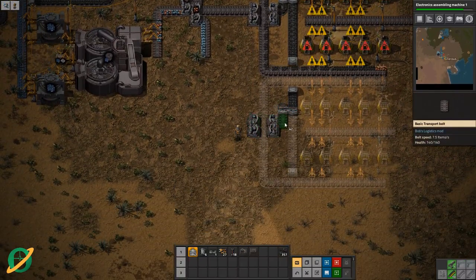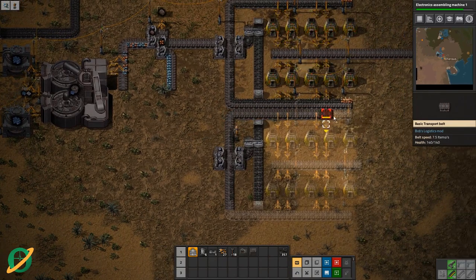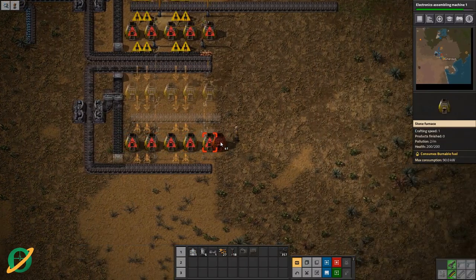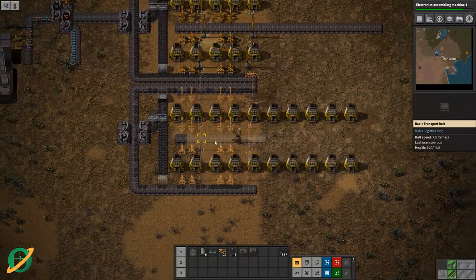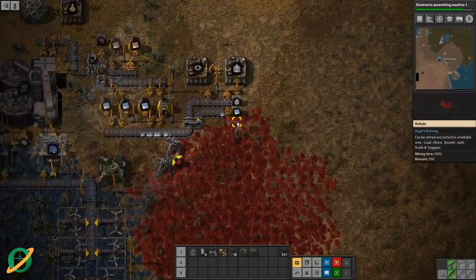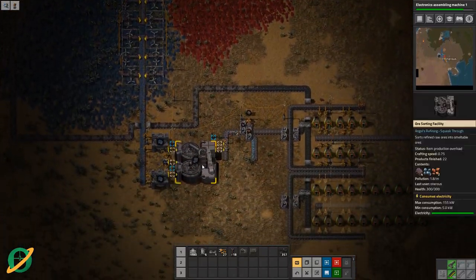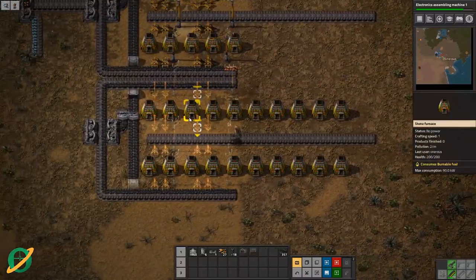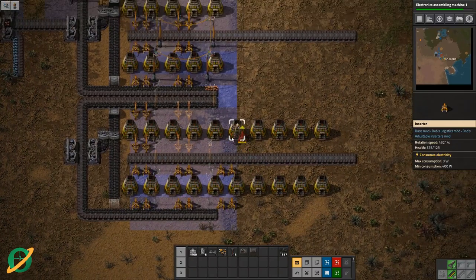We've got just barely enough of these to get this going. Yes we do. This is going to be our iron — we're going to make this one a bit longer, twice as long to try and even out our production. Five, one, two, three, four, five — there we go. To try and even out our production, because we do not want one of these to hold up. If one of these holds up, then the whole thing will back up. It looks pretty cool that we've got copper and iron coming from the same area.